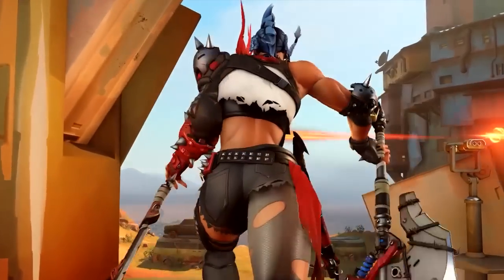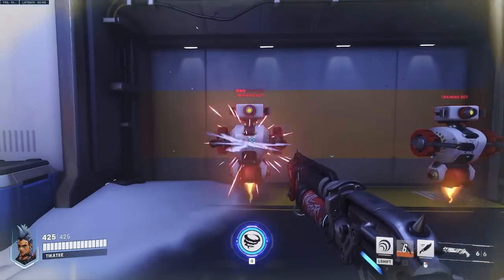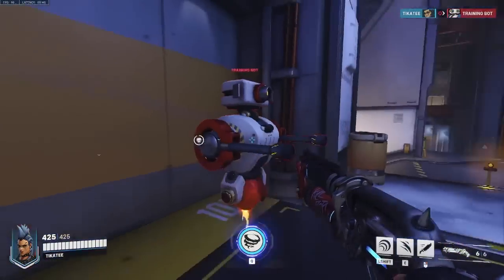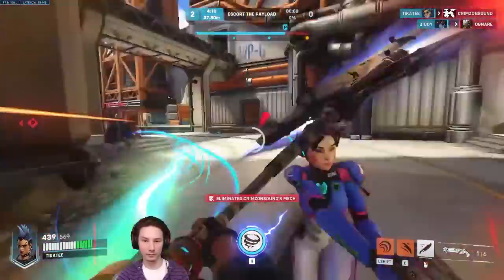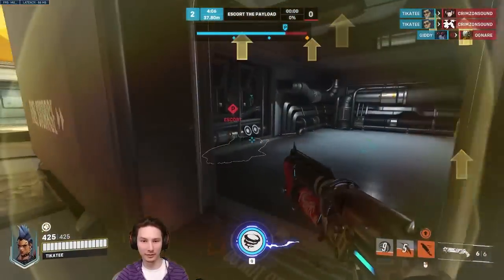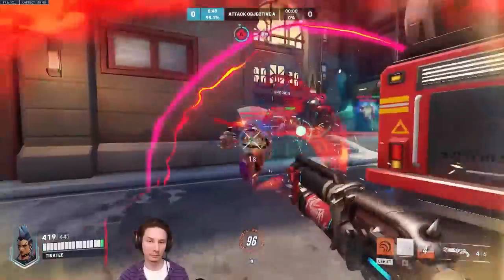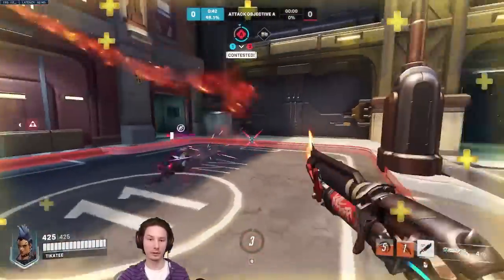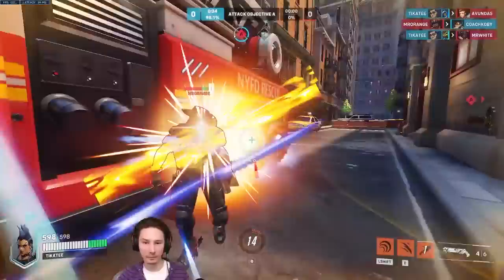Next ability is Carnage, bound to the E key — an axe swing that deals 90 direct damage and applies a wound. The range is slightly further than a quick melee, about the same as Reinhardt's hammer swing at around 5 meters, and it functions very similarly to his swing with a lingering hitbox, meaning you can turn your camera as you swing to hit a larger area. It also has many of the same interactions as Reinhardt's hammer — for example, Genji's reflect will block the axe damage, although the wound effect still applies. It has an 8-second cooldown. You want to hit as many targets as possible, apply as much damage and as many wounds, and use it as part of your burst damage. 90 damage is not something that can be easily ignored — use this to catch people off guard and finish off vulnerable targets.